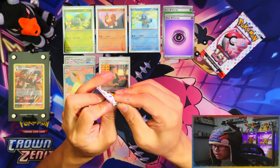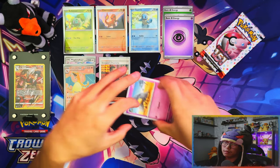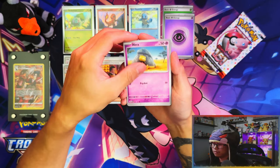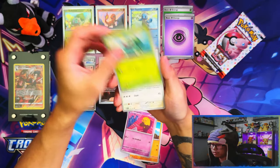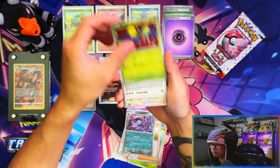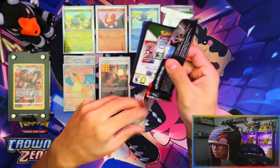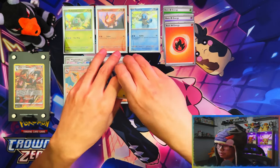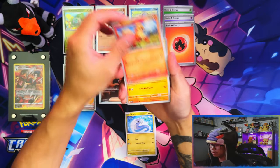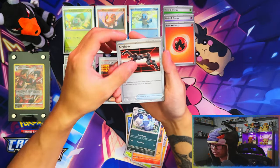Second pack - we pulled the EX, a full art, and an SIR. All we need now is an IR. So full art EX, SIR, IR, and then a gold I guess - which I doubt I'll pull every single rarity in this video. Last pack - pulling the SIR from that binder collection is definitely a good hit. What would be better obviously would be the Charizard or Erica's Invitation, but Giovanni's Charisma - I'll take it, although I already have it. Nothing on the last pack.